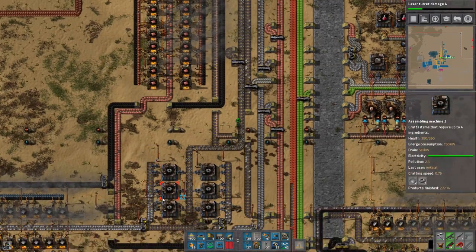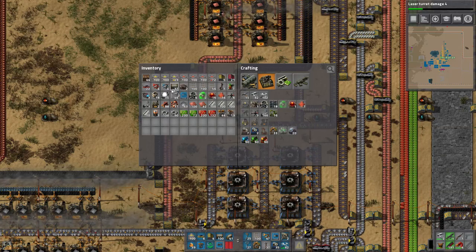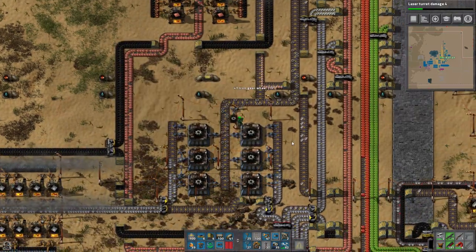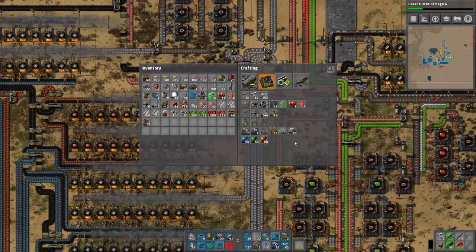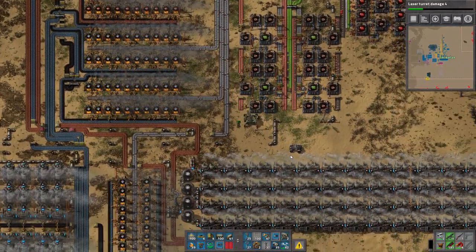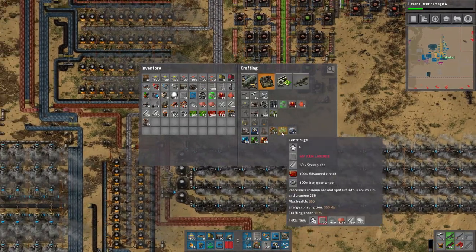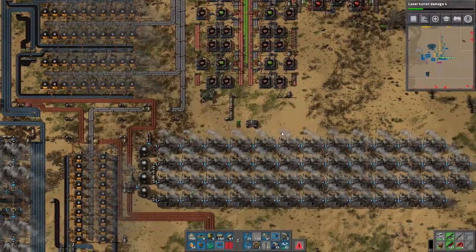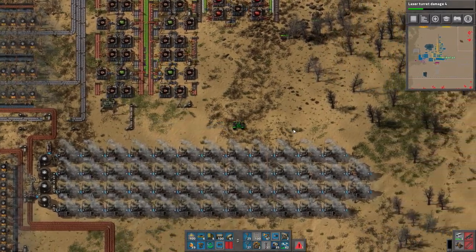Everything requires gears all of a sudden. Here's what we're going to do — I'm a baller. We're going to have this inserter fill up a box and it'll just eat off the light belt. We also need centrifuges, which require concrete and iron gear wheels for each one. There's going to be a chest filling up with iron gears, sucking them away from the rest of the factory.